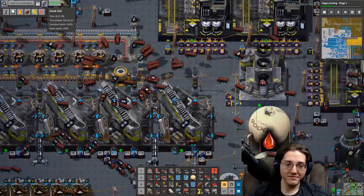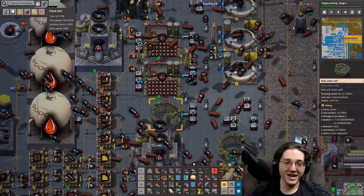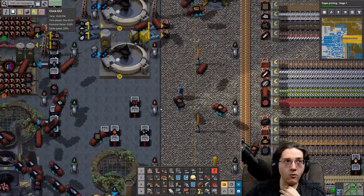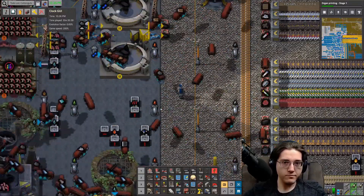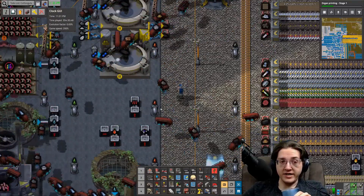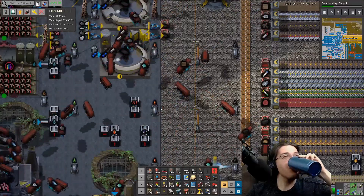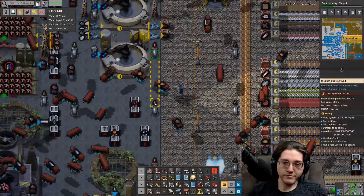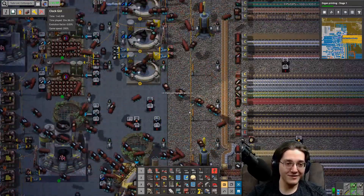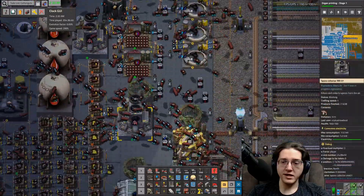Now we know. They nullified each other. Why did I show this to the public? Because it sort of already got shown to the public — I sort of already showed it in the last stream when I got hit by a train and nothing happened. Last stream, I got hit by a train and nothing happened, and I was like: what the hell just happened? Why am I not dead?